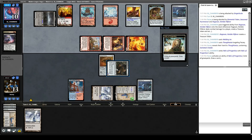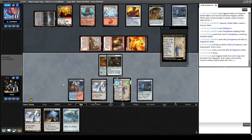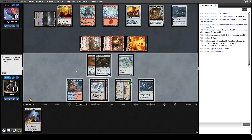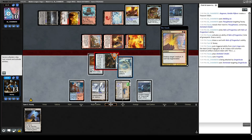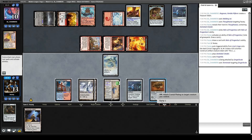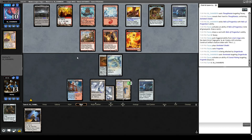Go to combat, attack with Gingerbread Man. They have a Terminate for Frogmite. Let's Cranial Plating up Frogmite. See what our opponent draws — we get to tutor again with Urza's Saga. We can get either a creature or Shadowspear. They're attacking with Ragavan so they're not leaving up the Shinka activation. Opponent Ragavan draws a Thought Monitor. They could actually cast it with their treasure tokens — that's pretty scary.